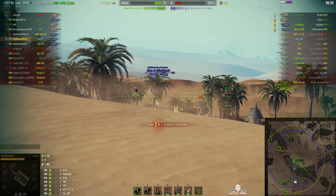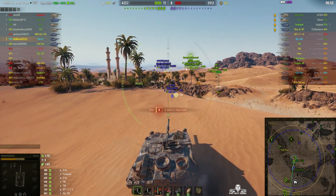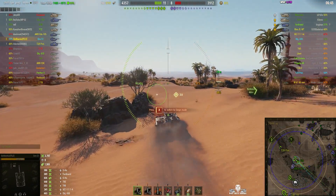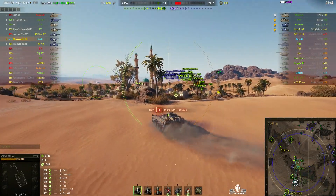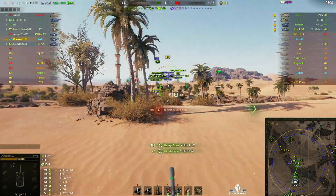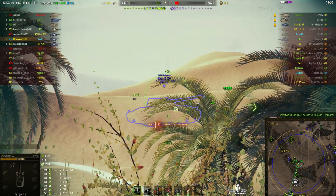The third man has been joined by the Borsig — two targets for the price of one. There's an Object 704 nearby, and the Mäuschen too. He gets a better angle and hits the Borsig for 390 hit points, forcing it to pull back. But that's another TD who now knows someone is shooting at him from a very narrow angle.